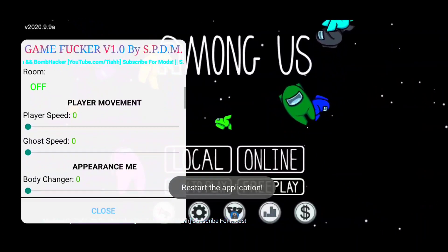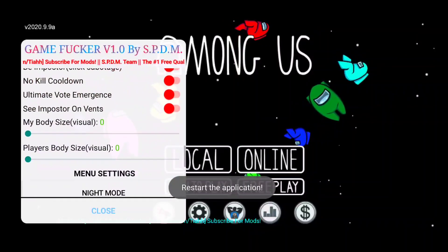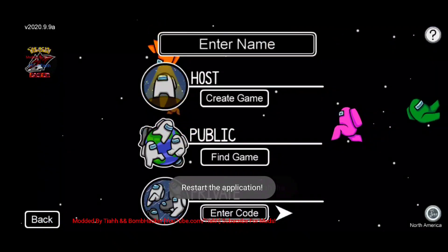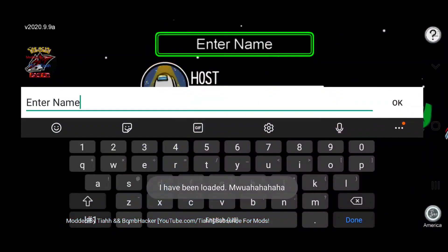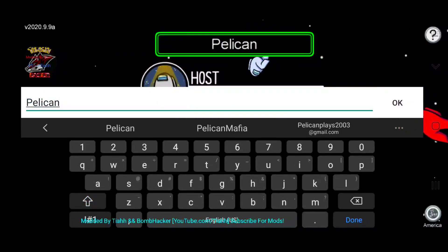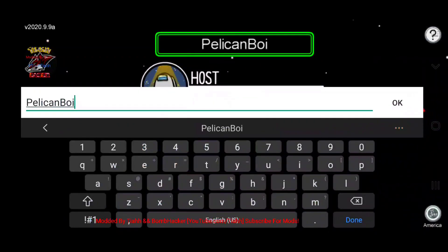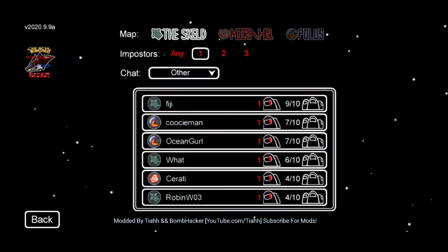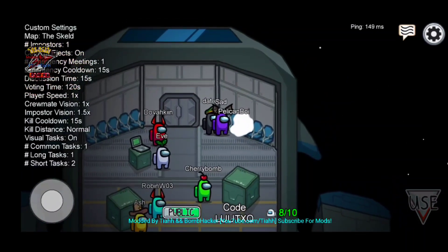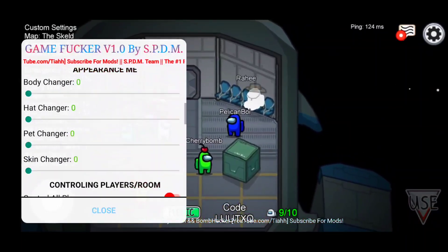It's just honestly insane - look at all the mods here, it's amazing. We're going to head into an online game, a public match. We'll name ourselves Pelican Boy, find a public game, and scroll down until we see a game with at least four people in it. Here we are - there's eight people in this lobby. Let's check out some of the mods.